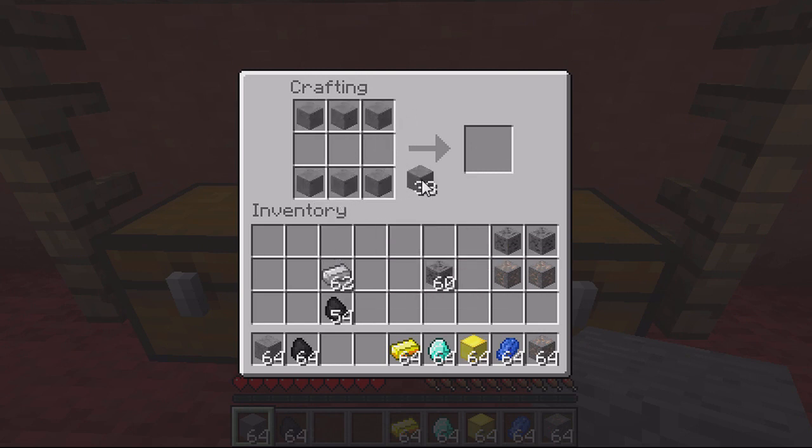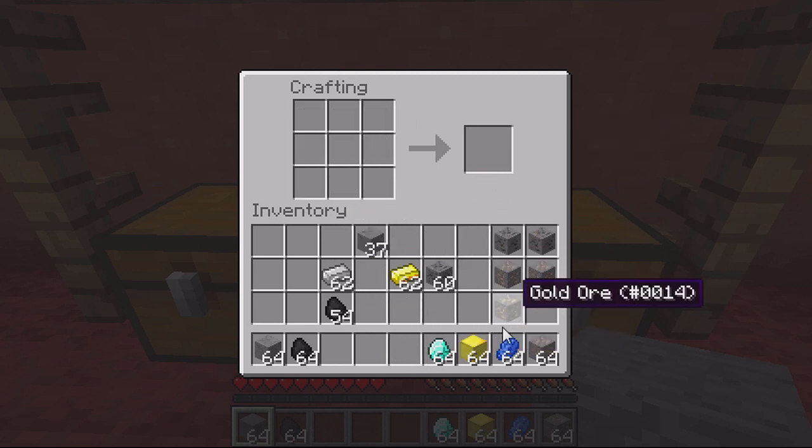The next one is gold ore. Once again, stone along the top, stone along the bottom, and stone in the middle, then gold on either side creates your gold ore.